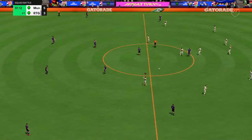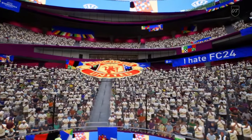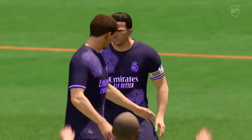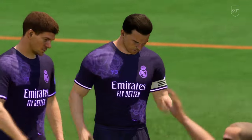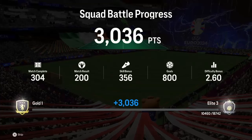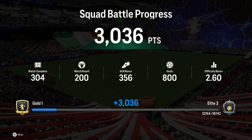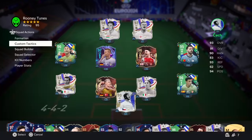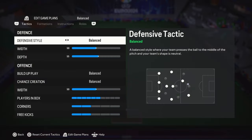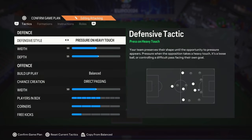There you have it lads — that is how you beat a 96-rated team in squad battles on Ultimate. I'm going to show you the tactics I used to win this game. 3,036 points, not bad at all. Going into the custom tactics — the attacking formation is 4-4-1-1.